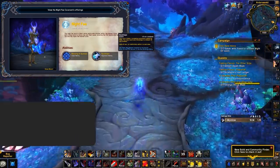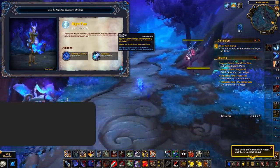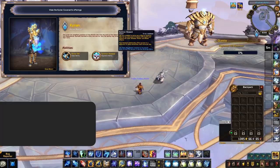Night Fae's signature ability is Soul Shape, which allows you to shapeshift into a Vulpin, increasing your movement speed by 30% and giving you a 10-yard range teleport on a 4-second cooldown for 12 seconds — all on a 90-second cooldown. Finally, we have the Kyrian with the Summon Steward ability.